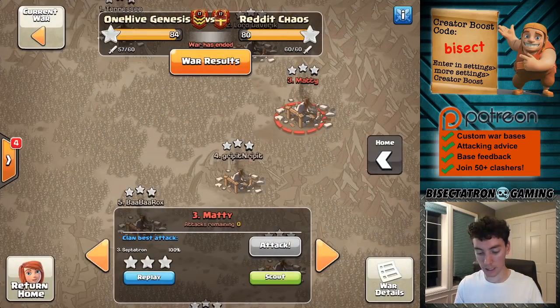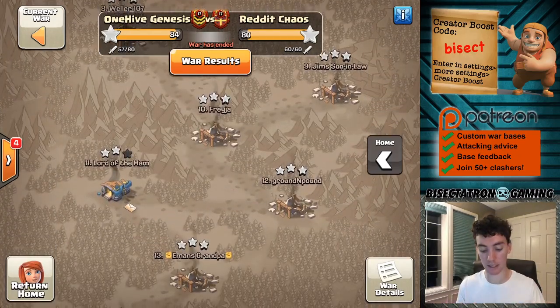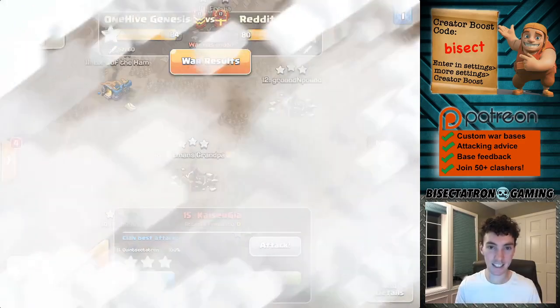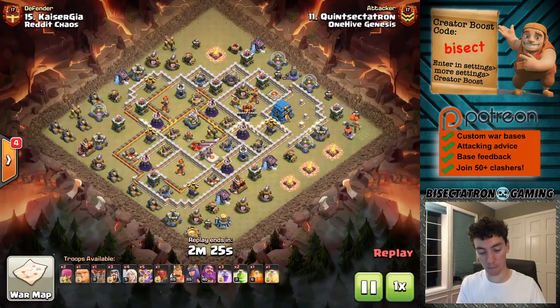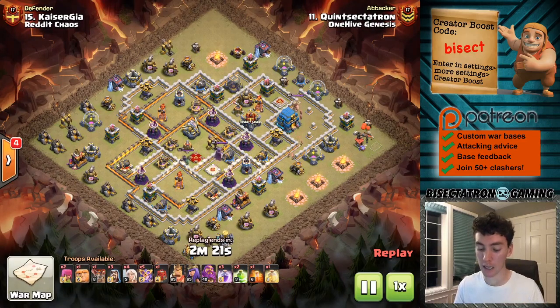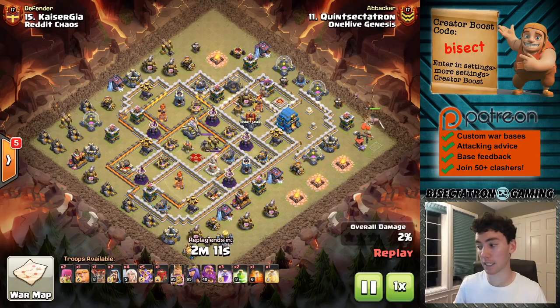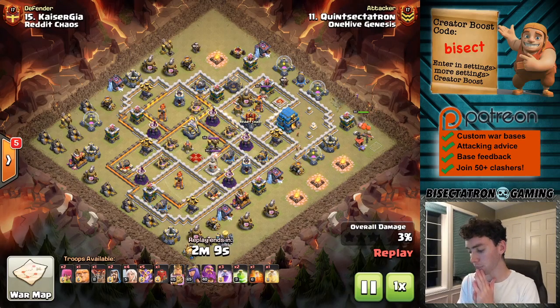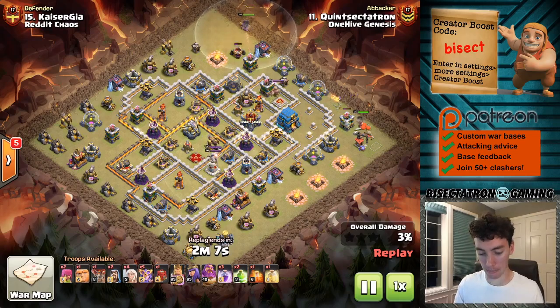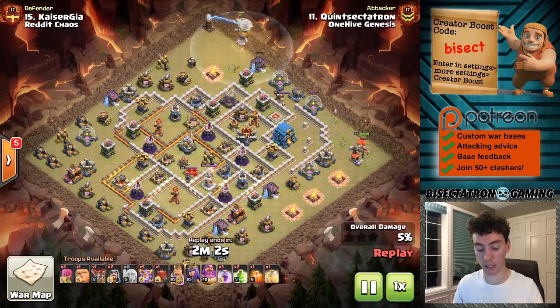We are going to look at my attacks — something I'm really excited to bring to you. I've talked about the Super Witch. I wasn't quite sure the best way to use it when I first started making videos on it — lots of experimental stuff — but I knew it was strong. Level 5 Super Witch is extremely strong compared to the defenses at town hall 12. If you use it correctly, you can roll through bases, and this is what we're going to see here.